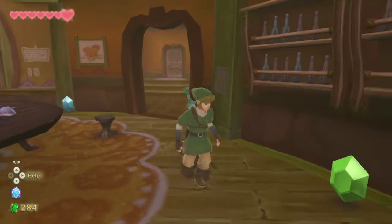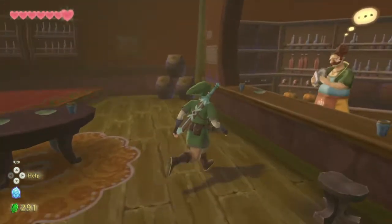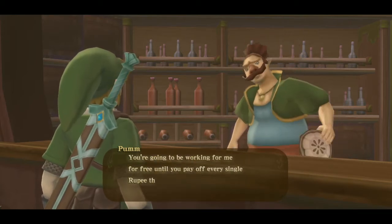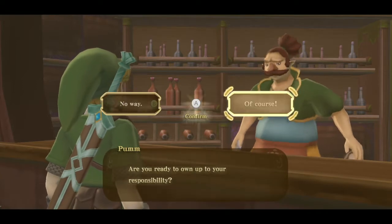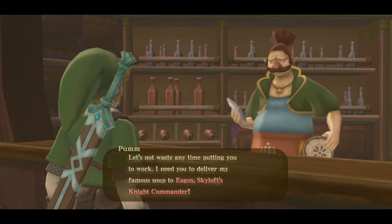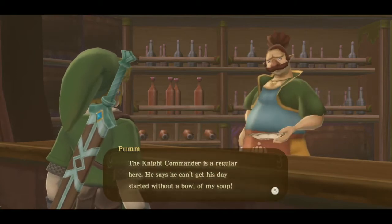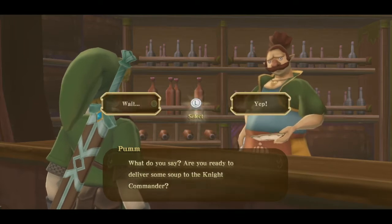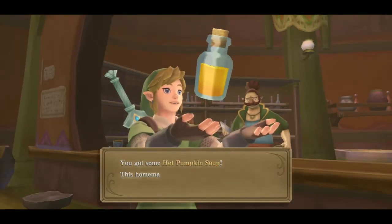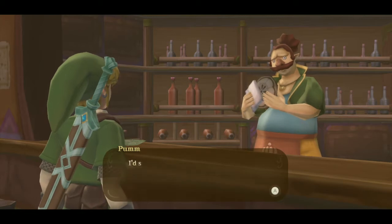He's gonna be mad at me — he's gonna be like 'why would you do that?' Sorry bro, I needed the money. Let's talk to him. He says: 'What's wrong with you — look what you've done! You broke my fancy custom order chandelier. You're gonna be working for me for free until you pay off every single rupee the chandelier cost me.' I'm ready to own up. Oh no, I have to deliver soup to Skyloft's knight commander — that's annoying. I think I'm ready, let's do it.